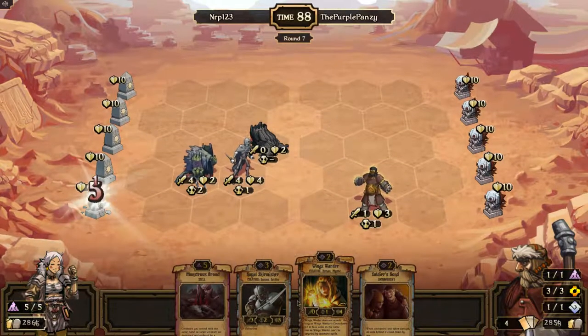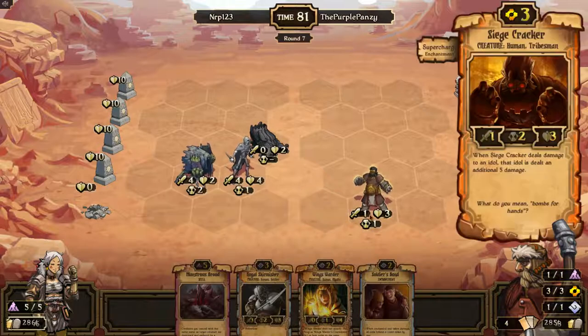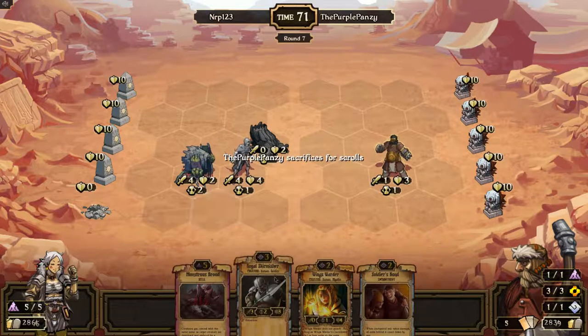He destroys the idol now, but I should have moved him down so he took the little damage from the supercharged and he didn't get to destroy the idol. But I was thinking that monster was brooding this. Monstrosity is probably better than this — that's probably what I should have done. I don't know. Hopefully we can kill this this turn with our Lifestealer. I think we're going to go for Order now.